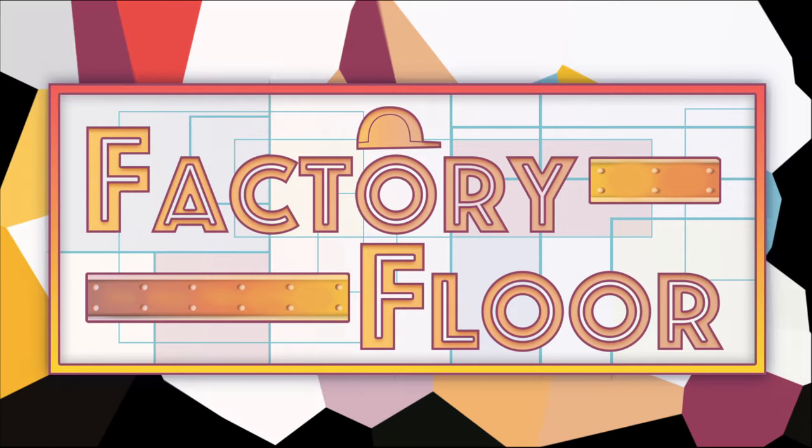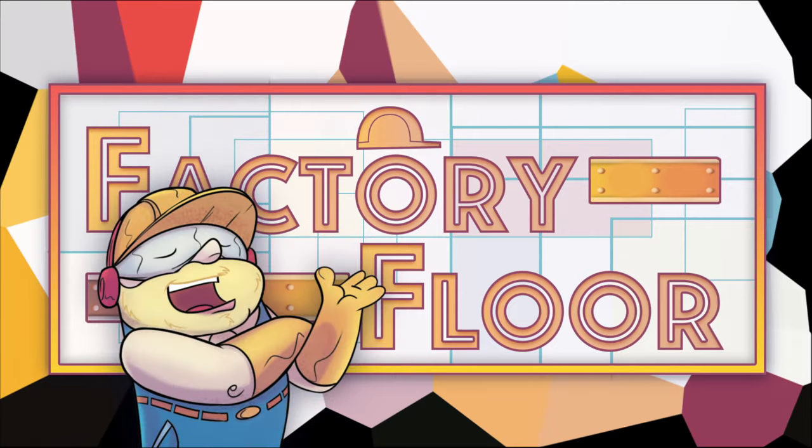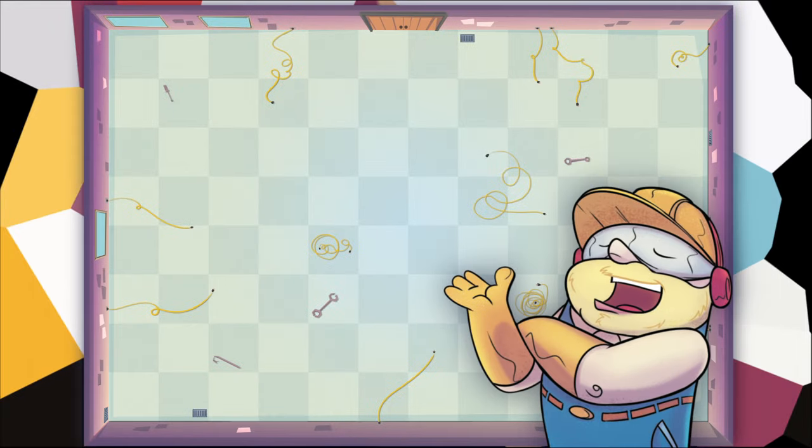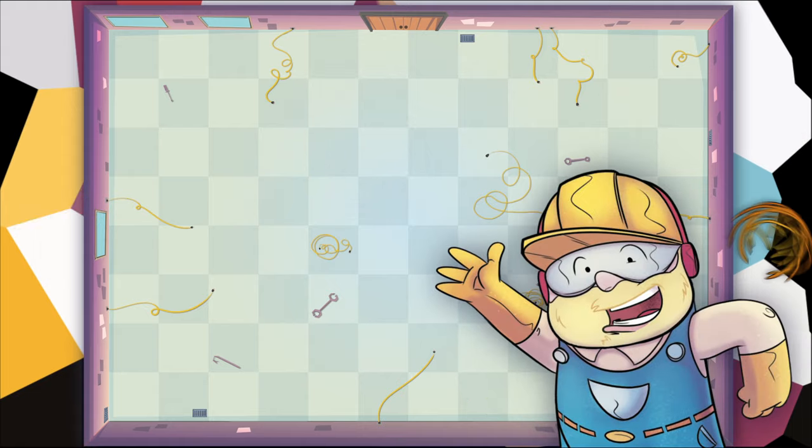Welcome to Factory Floor. The bosses upstairs thought we should have a little chat. Here we are, welcome to your factory. Things are looking a bit empty at the moment, but don't worry, you'll soon have things up and running.